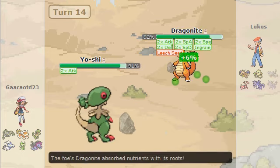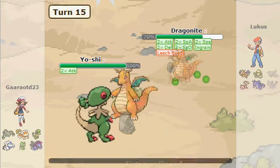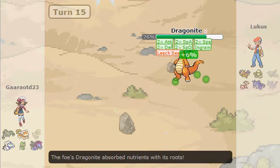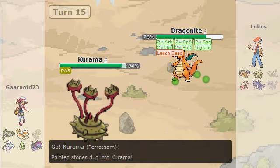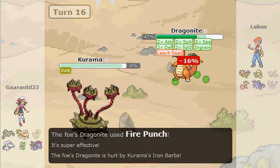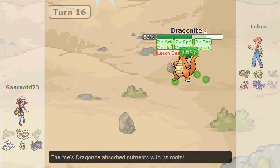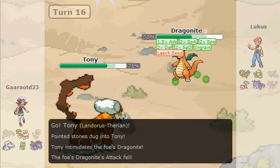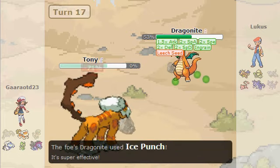I go for Bullet Seed because I know it breaks the sub and does a little bit of damage — if I'd gotten the kill right there it would have been perfect, but unfortunately not. In comes the dragon with plus-two everything and Ingrain, so it's not looking too good for me. He goes for Extreme Speed and gets the crit, which doesn't matter much, but what are you gonna do.